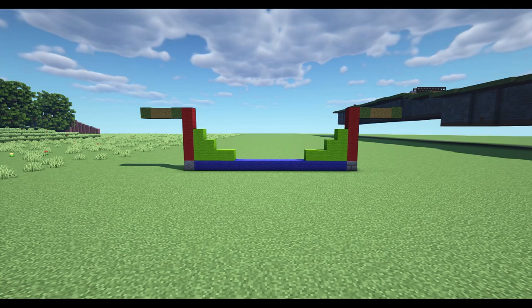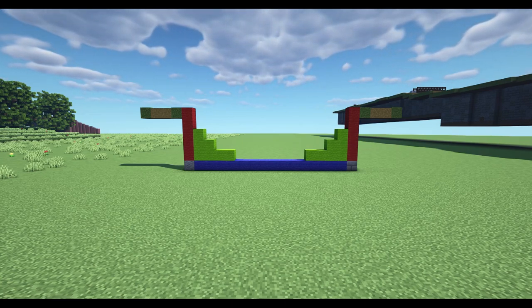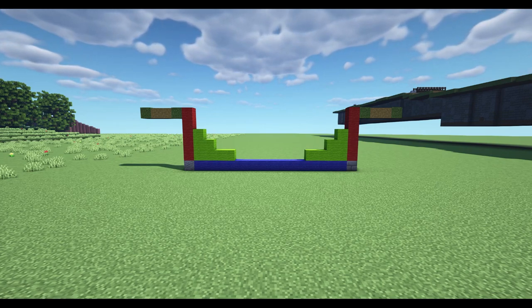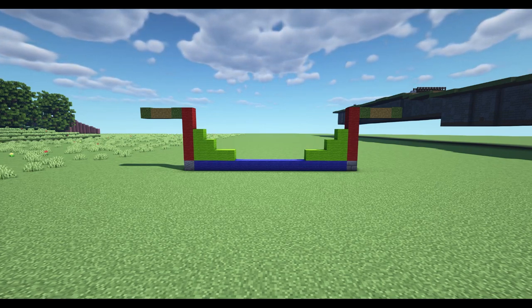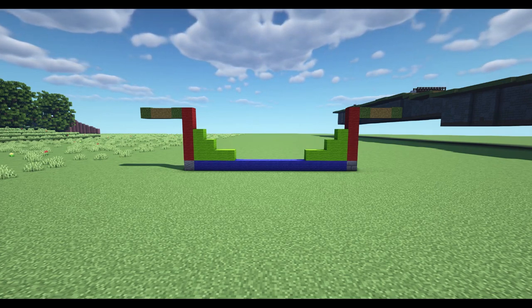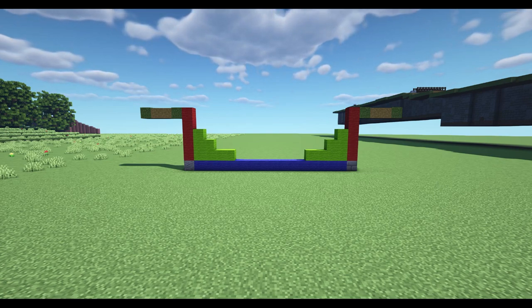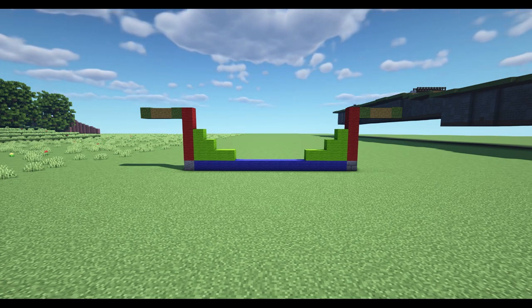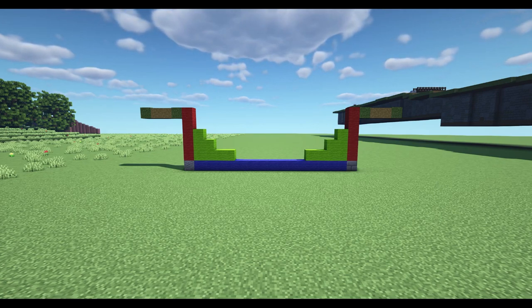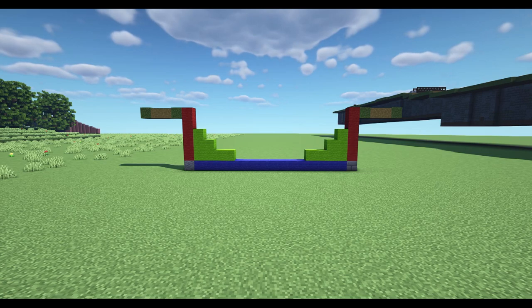When it comes to building a canal it is very much just a box in the ground filled with water. There are obviously more technical terms - it's probably called a channel rather than a box. On the screen now you can see the actual profile I've made for my canal, split into several different parts. Starting at the top, which is the bit that sticks above ground, you have the tow paths on either side.